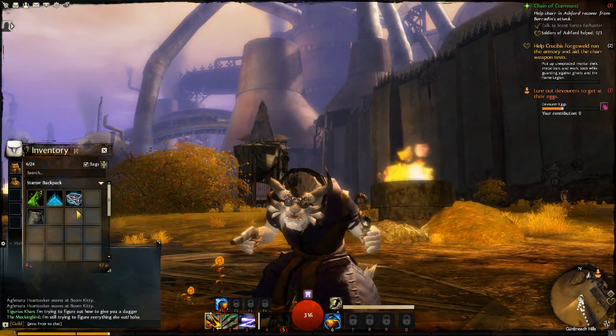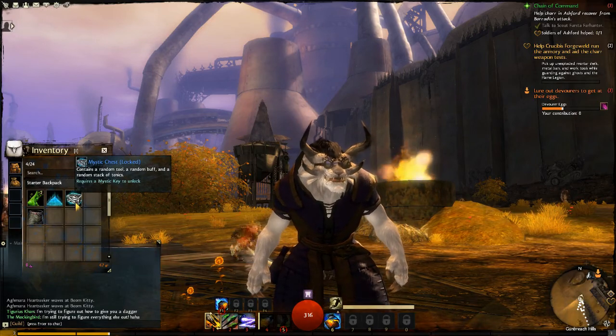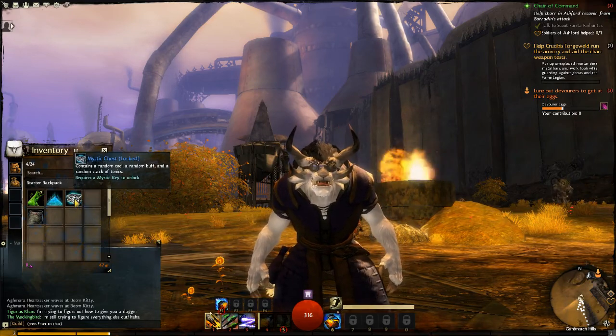I picked up a mystic chest which contains a random tool, a random buff, and a random stack of tonics. It requires a mystic key to unlock.